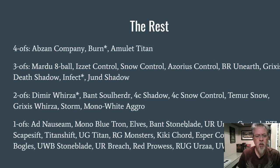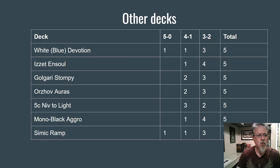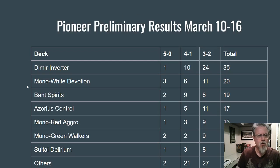Blue-White Control and pretty much all the standard things you'd find in a larger Modern tournament are represented. The metagame looks pretty good — there are no abusive decks at the top of the performance results. The big question remains around Dimir Inverter in Pioneer, and we'll see how the metagame develops and how Wizards wants to handle that. But things look pretty good right now. Stay healthy out there, and we'll talk to you again later.